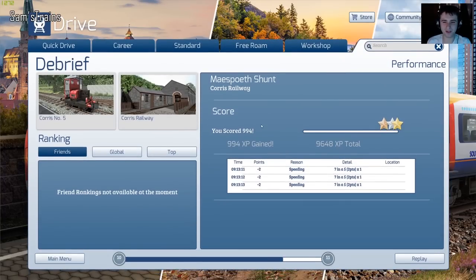That was all right! There was just one incident of speeding at 13 minutes past nine, and therefore I got 994 out of a thousand — that's not bad at all. Well, thank you for watching, hope you enjoyed that. There are some more Corris scenarios so do comment down below if you'd like to see more. For now though, thanks for watching, thanks for your time, and I'll see you on the next one. Cheers folks!